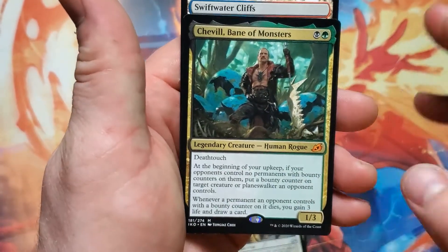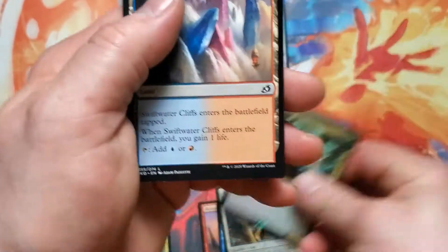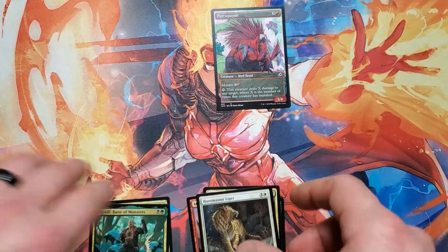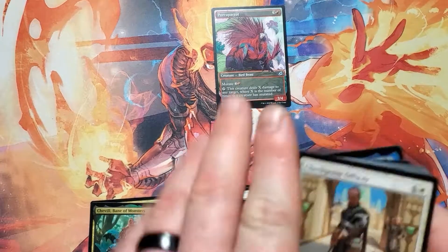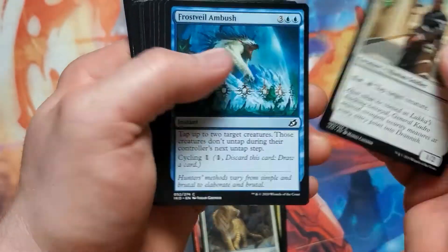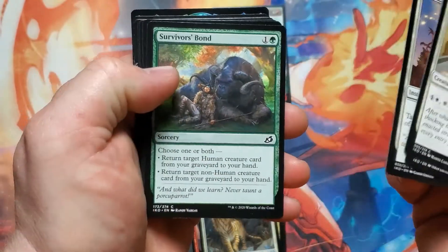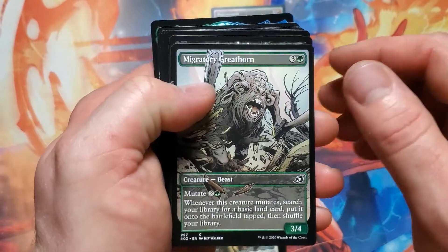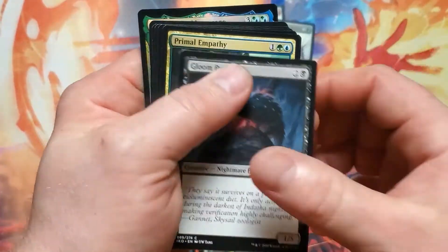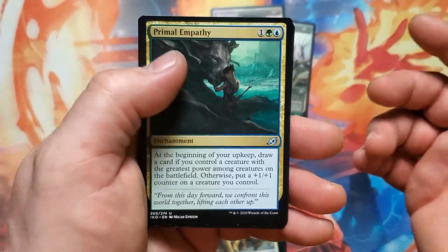Oh, Archipelagor! We got Seville, Bane of Monsters. I'm going to say a lot of stuff wrong — I can't read. And I'm using my wife's phone which is considerably better than mine. Migratory Greathorn. Let's see what we got here — I already know what we got in the back, I kind of flipped it over, maybe you saw it.